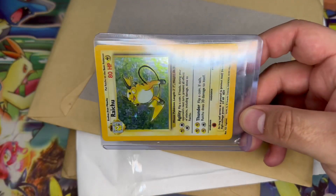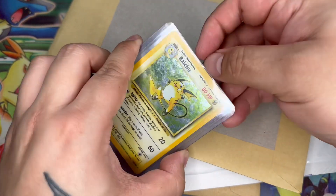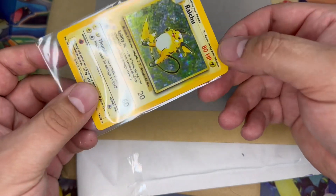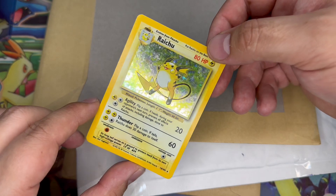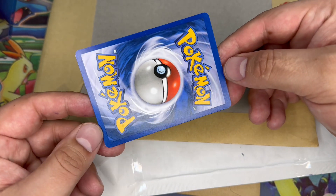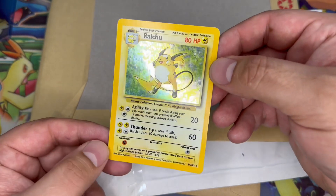Oh no, that is a base set Raichu! Let's have a look at the condition. Obviously I've not bought this to be graded because there's no point unless it's going to get a 10, really, or a 9. It's okay — the hollow's quite nice. The back's quite good — that would get a PSA 6, possibly 7. So I'm quite happy with that. That's really lovely. That's just for the binder.